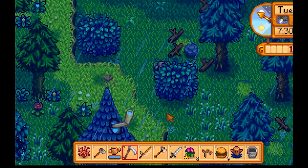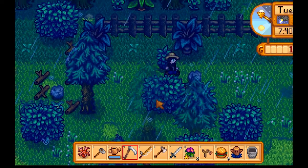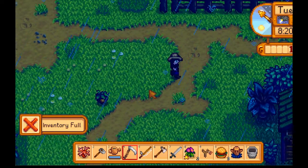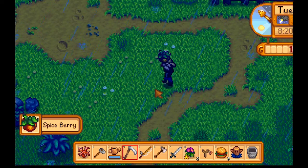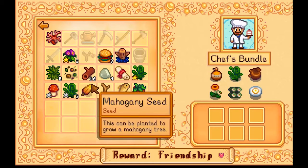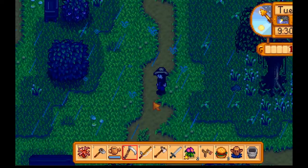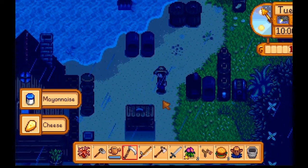I could go donate a fiddlehead fern — I think I need to give that to one of the community center bundles. I already donated hardwood. Ooh, spiceberry. Wait, I just have garbage in my inventory — get rid of that. Which one's the fiddlehead fern again? There we go. Alright, let's head back home. I think I'll save my other fiddlehead ferns for now. Cheese, mayo, sell.